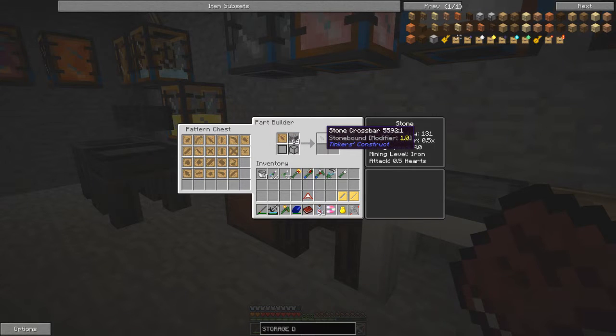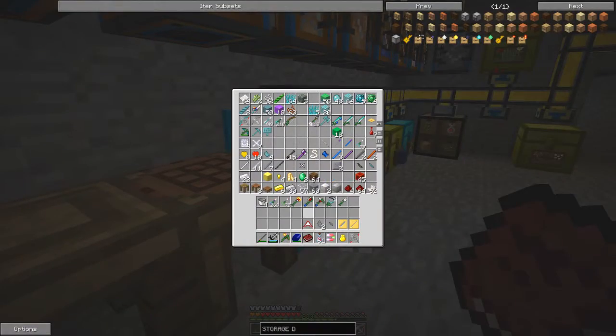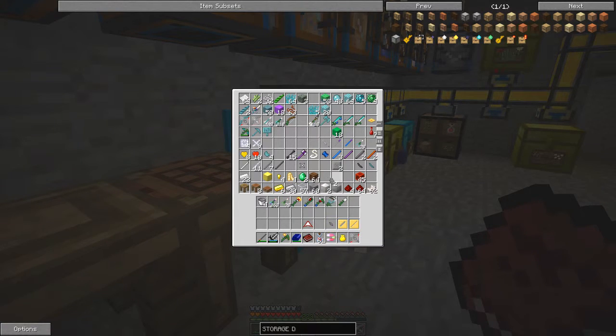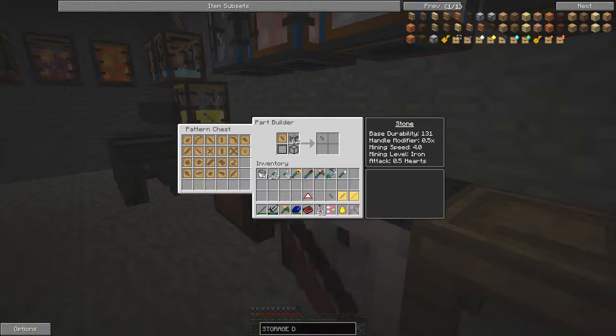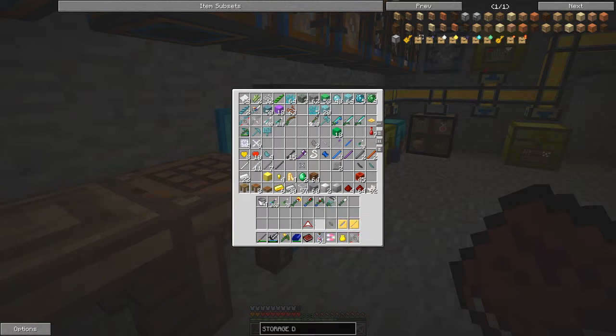Here I have a crossbar pattern and a shard. I didn't have any cobblestone in here already. Let's put the stone shard in here, and the cobblestone in here as well - it used two. So we know the material cost of this is probably about two. We'll make a gold cast for it anyway - actually an aluminium brass cast.